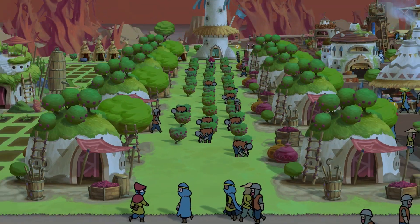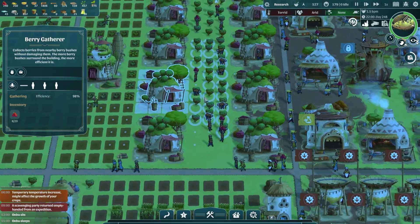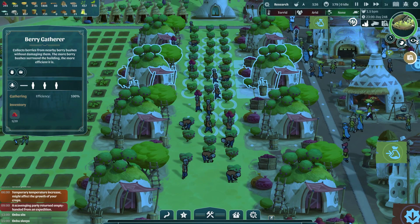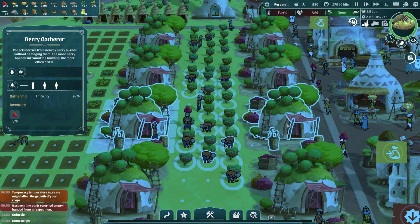The ideal distance is more or less 3 squares of land away from the other berry gatherer building. After several days, you will begin to see a berry plantation. This will be the main food source for your village since berries can grow at any temperature.